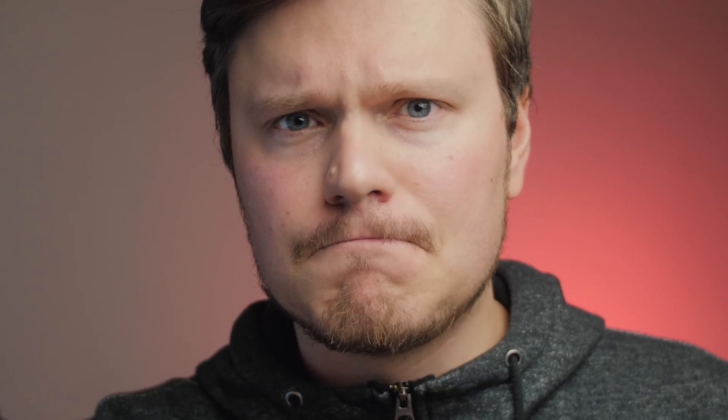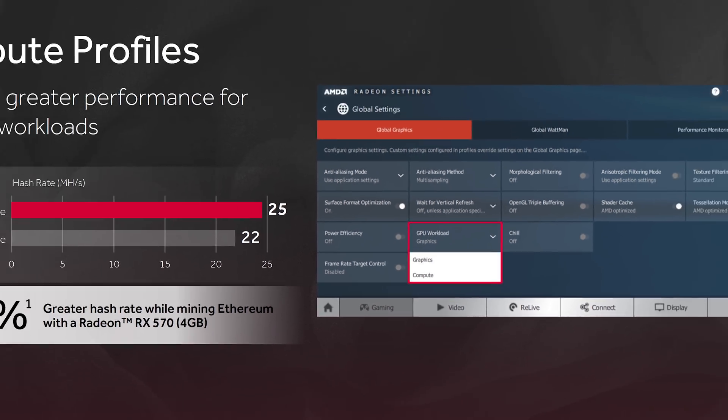There's a shout-out to miners who are driving up prices. There's now a specific selectable compute profile that offers up to 15% better hash rates than a typical gaming setup. It will put the RX series far ahead of NVIDIA in terms of mining applications, but how that will affect pricing is another question. Performance is not really a priority for Adrenaline — it's really the added features that come with it.